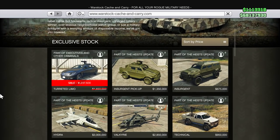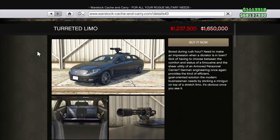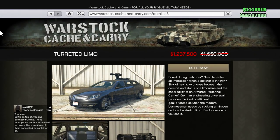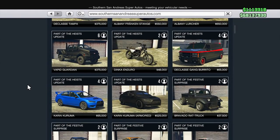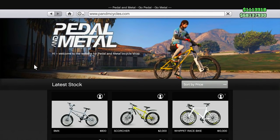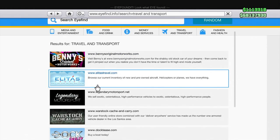The Warstock Cash & Carry site has one vehicle on sale: the Turreted Limo, originally $1.65 million, now listed at around $1.2 million. Southern San Andreas Super Autos and Pedal and Metal had no discounts. So the only websites with discounts are Elitist Travel, Legendary Motorsports, Warstock Cash & Carry, Docktease, and Galaxy Super Yachts — all pretty significant discounts in case you're in the market for new vehicles, maybe in preparation for the Valentine's Day DLC.